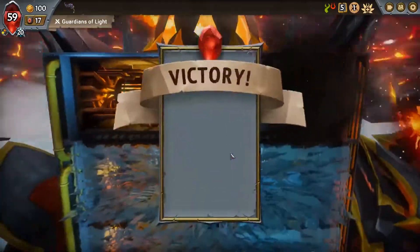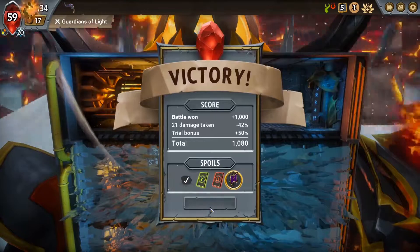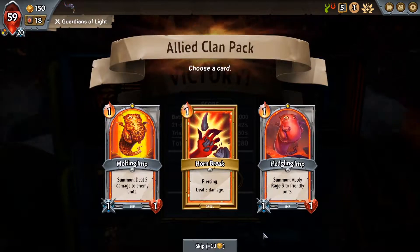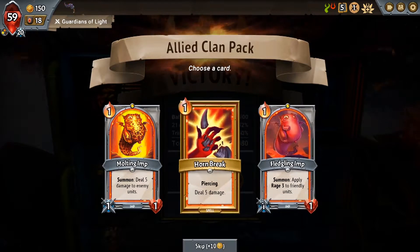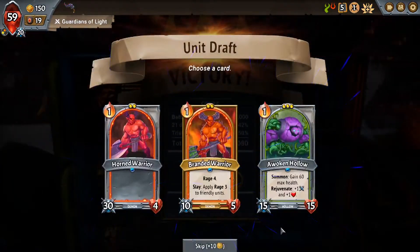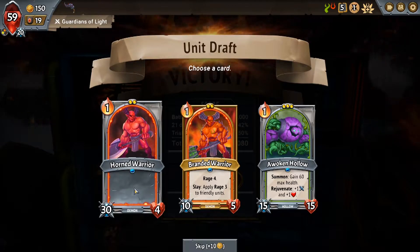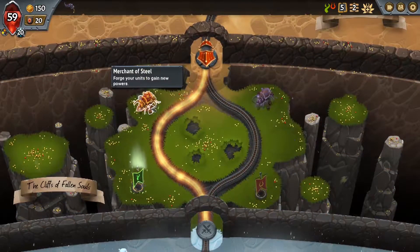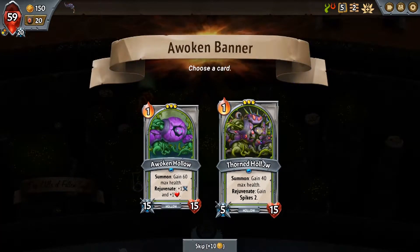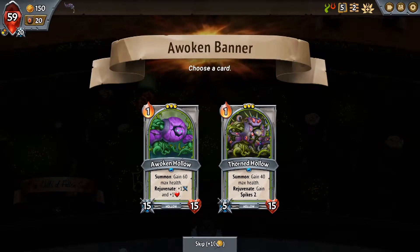We're gonna get a unit draft, get some more damage out here. We need damage. I like Glimmer. Direct damage and piercing is pretty good for those armored units. Horned Warrior does damage — we don't need the tank. I don't want to share Rejuvenation triggers, that would be silly. I think we want to upgrade our units. I don't want to share Rejuvenate triggers at all.